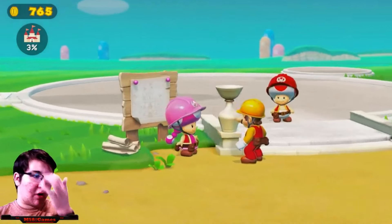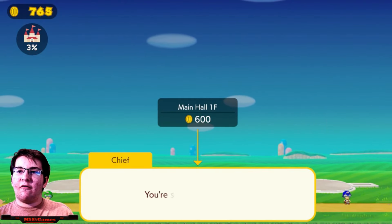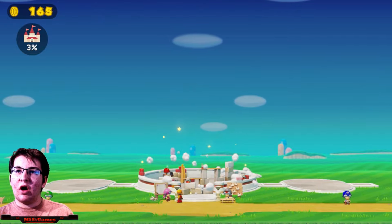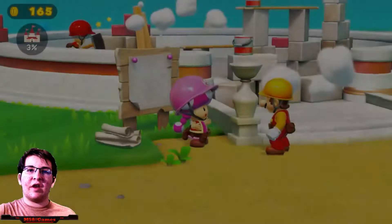Actually, we went to go to the chief. Structure main half - yes, indeed. 165 coins left. All right, main hall is getting built! Let's move on to the next level.